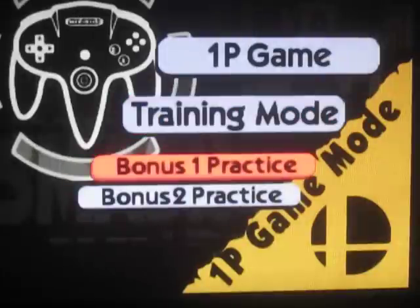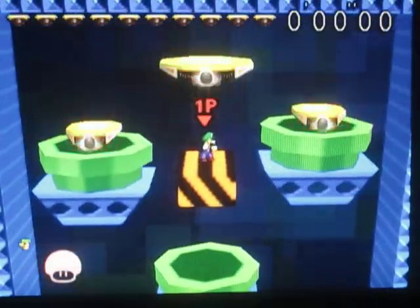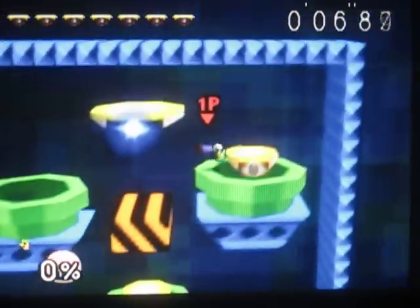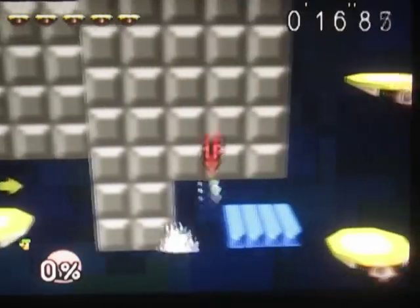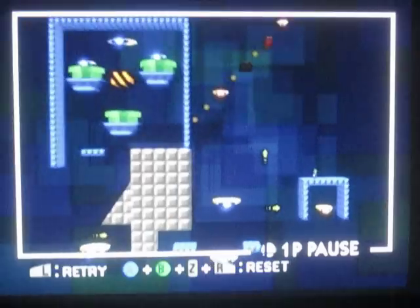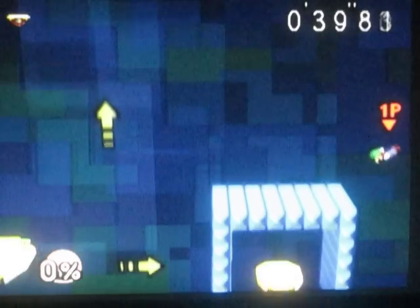This last character is still locked, so I guess I could do a couple of the Board the Platforms. Unfortunately you can't unlock the third bonus — the race to the finish thing. It seems like if you beat bonus one and bonus two with everybody you should be allowed to do bonus three. You don't get anything for completing Board the Platforms with everybody either. It shows your time and the total time of everybody combined when you beat it with everybody, but other than that nothing special.